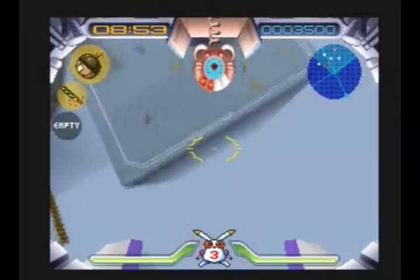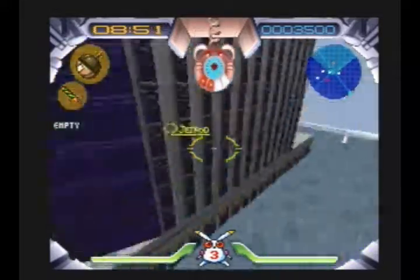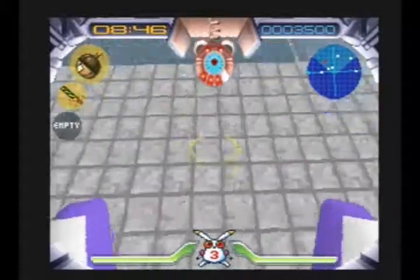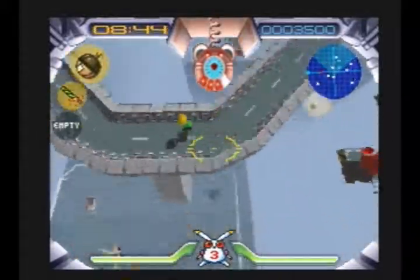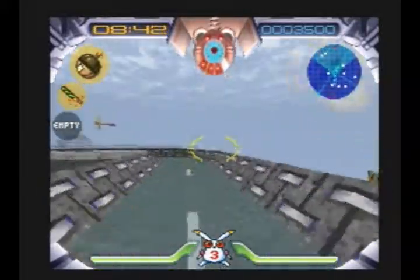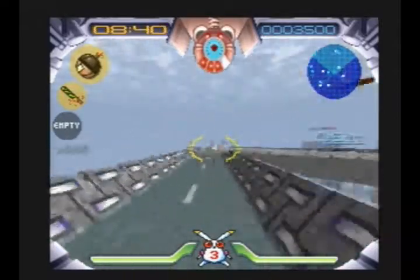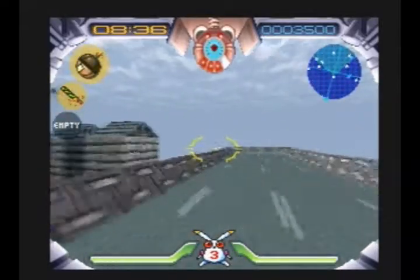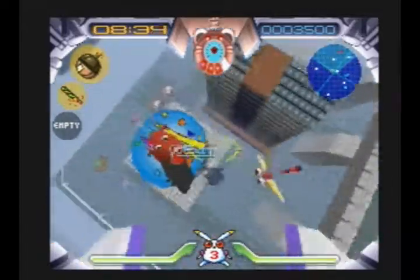We can head straight for the next jet pod, which is inside this building. And we've already got just one jet pod left. This jet pod, like a couple of the other levels, is one that you have to go to the exit and then branch off of that to be able to find.